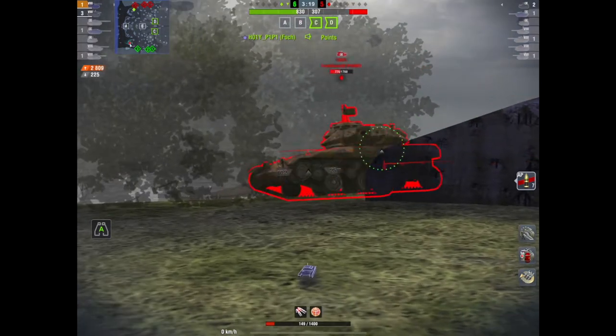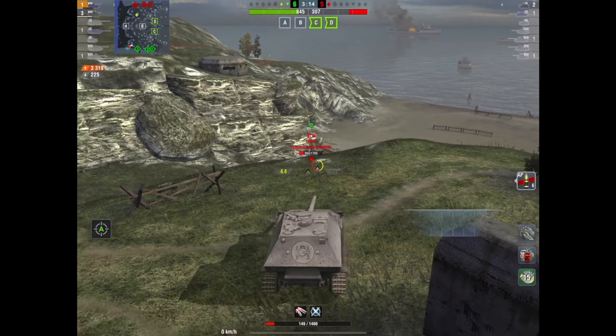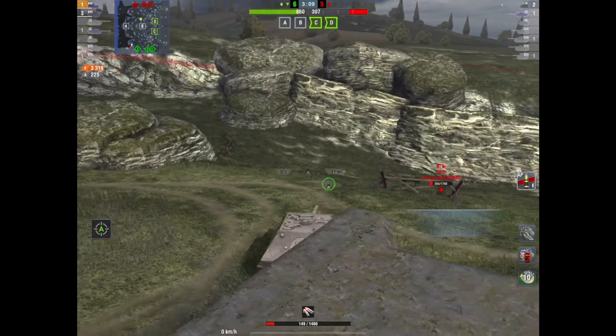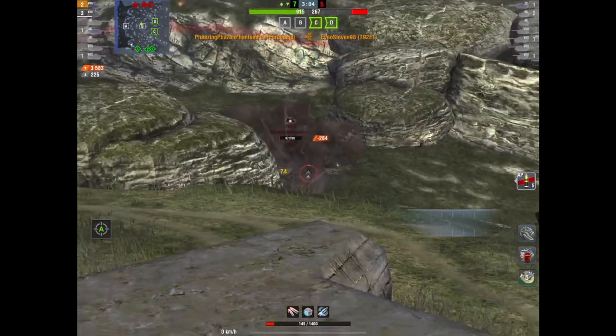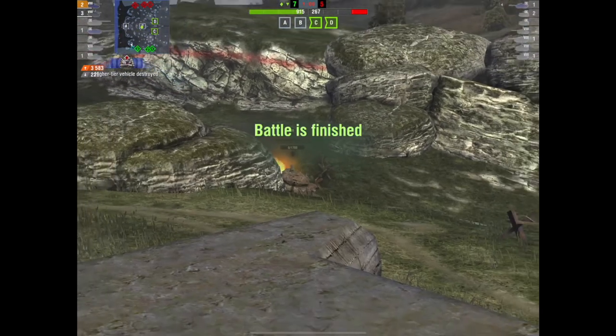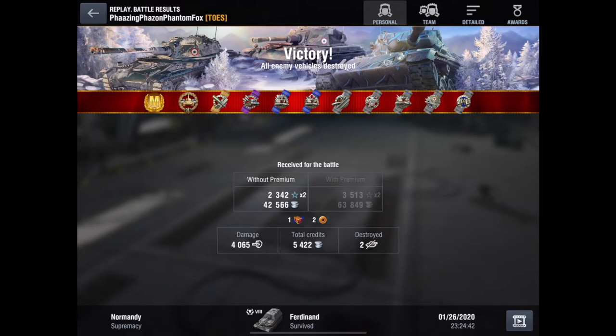It's two against one — and hello, he just comes round the corner! Oh dear, I needed the Benny Hill music then — he just fell off the cliff! Now it's one on one, realistically, because the other guy isn't going to get there in time. Boom — 4000 damage! That's why this is an epic replay. It ain't easy getting 4000 damage in a Ferdinand. 4065 damage — a deserved mastery indeed!